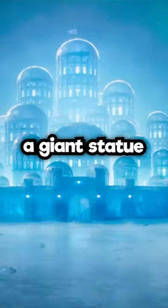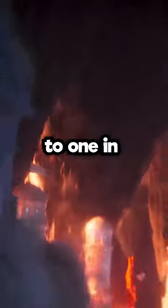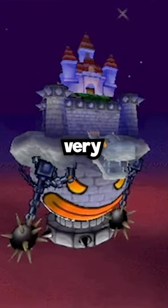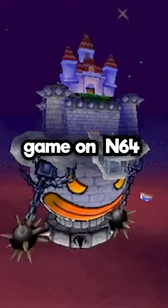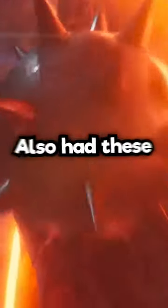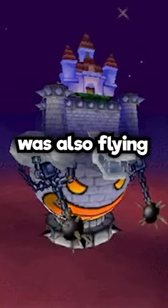In the first shot of Bowser's castle, we see that he has a giant statue of his head in the front of his ship, which isn't anything new for the games either, but it's a nice reference to one in particular. Namely, a very similar ship appeared in the very first Paper Mario game on the Nintendo 64, where Bowser's ship also had a statue of his head, also had these spiky balls, and was also flying.